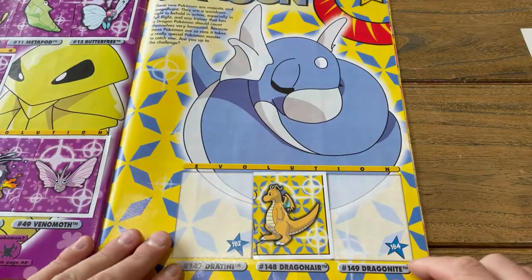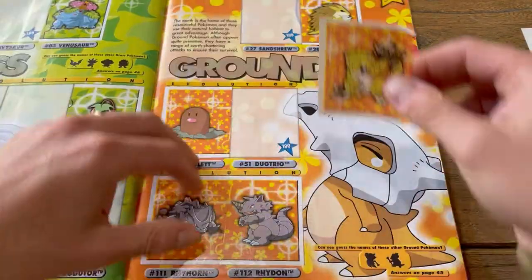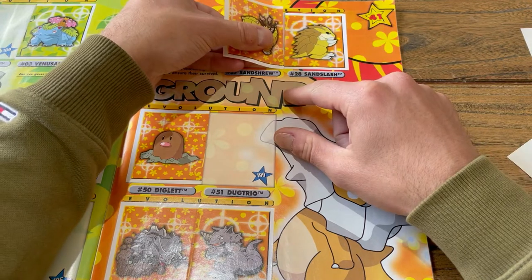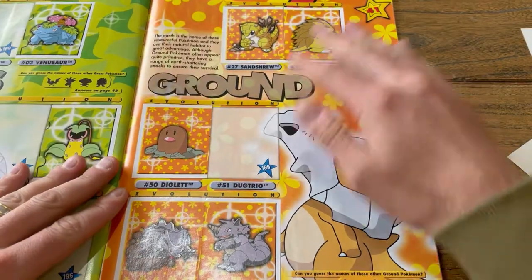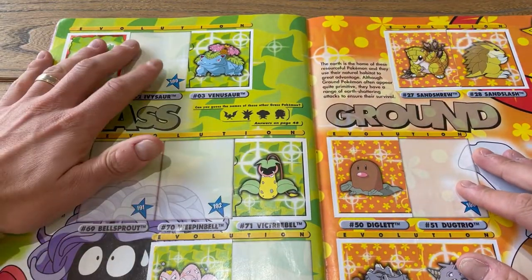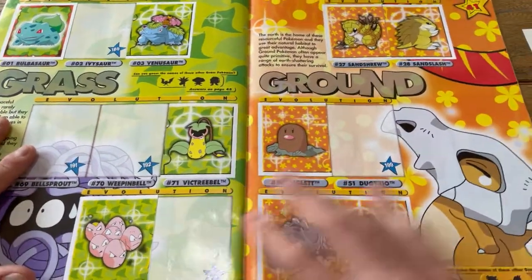Now we've got to try and finish this dragon page with Dratini and Dragonite — and it's almost done. I just need the Dugtrio there, and I've got grass over here so I'm looking for the Ivysaur to complete the set, as well as the Bellsprout, Weepinbell, and the Exeggutor.